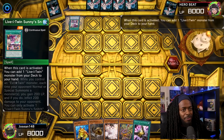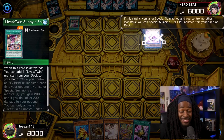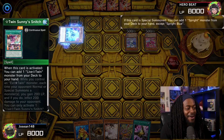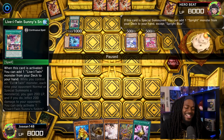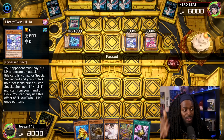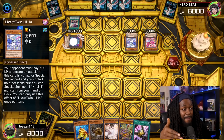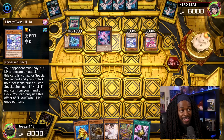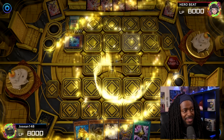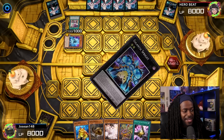Hero Beat starts off with Live Twin Sunny Snitch, getting Live Twin Kisa Kill from his deck to hand. Kisa Kill special summons Leela from the deck. This Live Twin Sprite variant is really good at mixing well with any deck that focuses on level 2s. Sprite Blue, when summoned, allows him to add a Sprite monster from his deck to his hand — he adds Sprite Carrot.